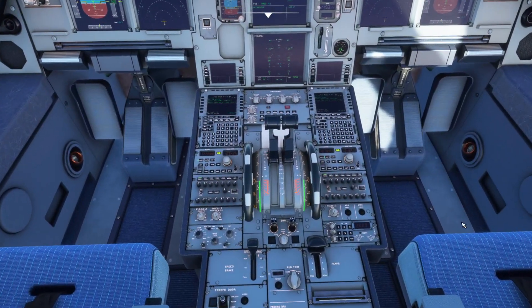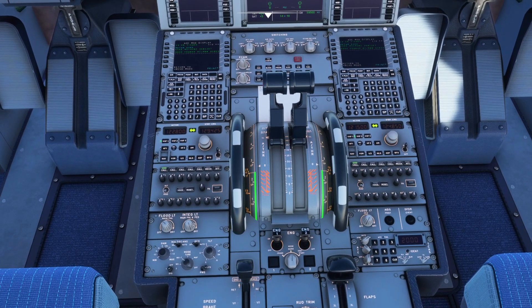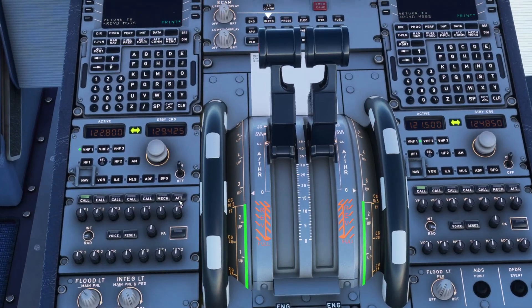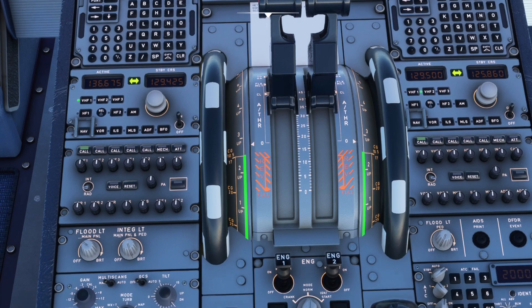Going down to the centre pedestal, in addition to all of these new textures and reworked tiles, dials and knobs, we've now also got a split radio stack. On the left we've got COM1, on the right we've got COM2. We can turn one of them on and off independently, flick them across to various different frequencies, and change the right-hand side one independently of the left-hand side one, as you can see here.